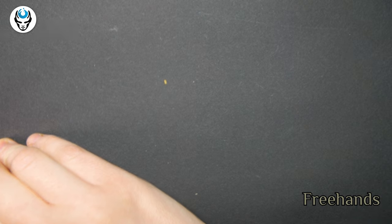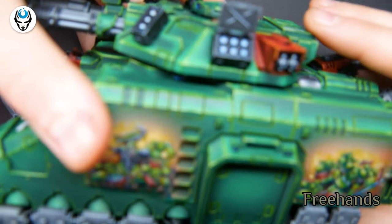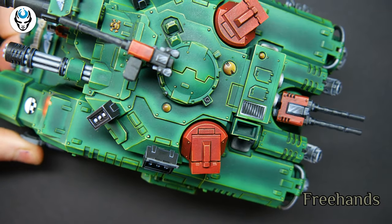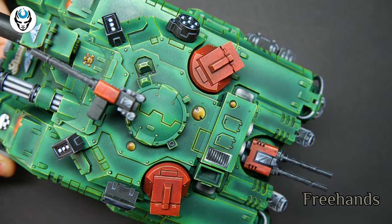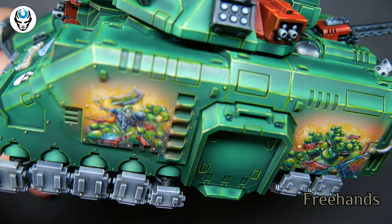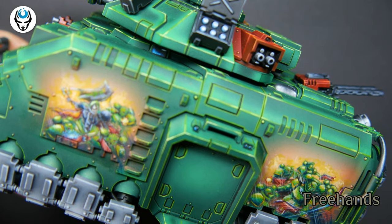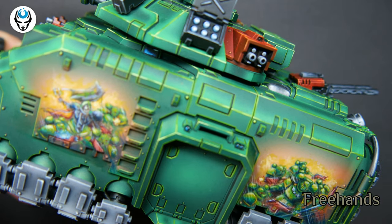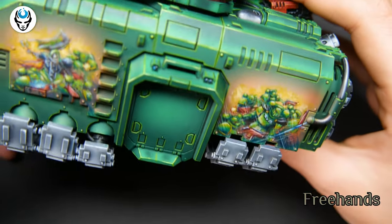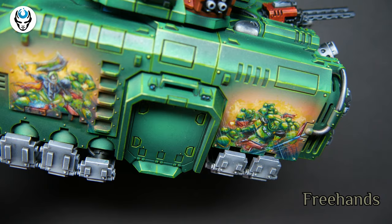And we have another big freehand here on the side of the repulsor. The repulsor is also level 6 — beautiful non-metallic armor, beautiful non-metallic elements. And a big freehand here on the side showing a whole battle scene. It just looks so good. Yeah, it's pretty — pretty neat.